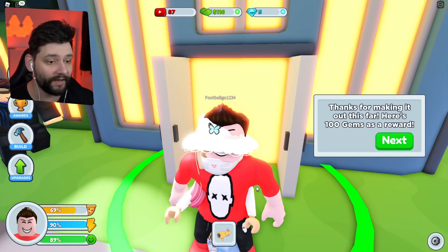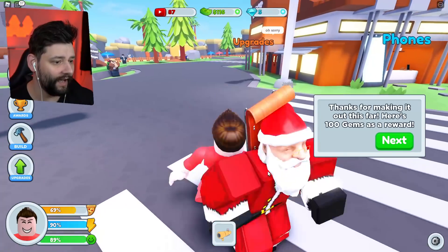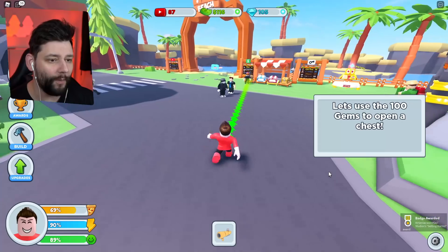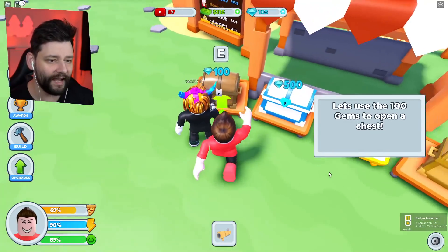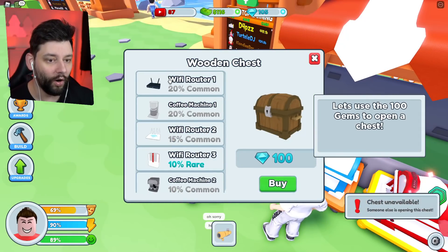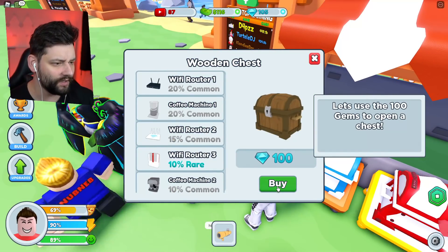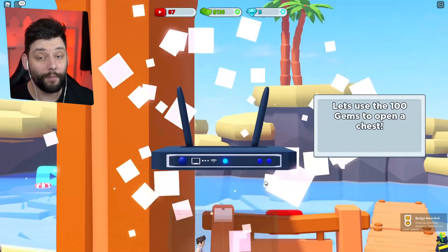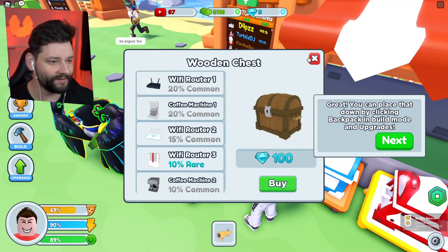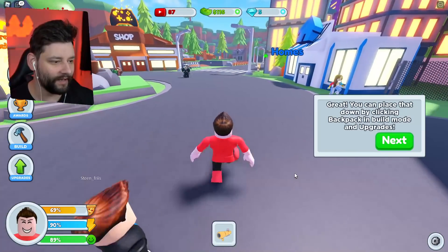Thanks for making it out here — here's an extra 100. Let's use the 100 to open up a chest. I wonder what we're going to get in these chests right now. Let me open this up. We've got a new Wi-Fi router! Does it mean I'm going to get faster internet speeds? You can now place it down by clicking the backpack.